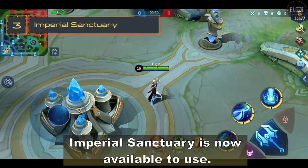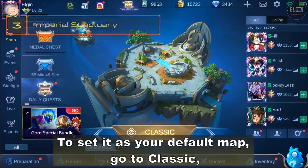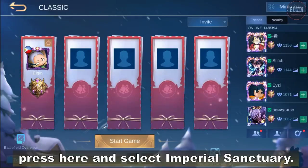Imperial Sanctuary is now available to use. To set it as your default map, go to Classic, press here, and select Imperial Sanctuary.